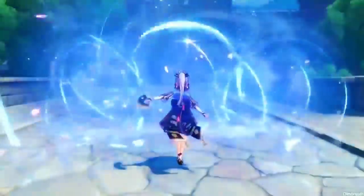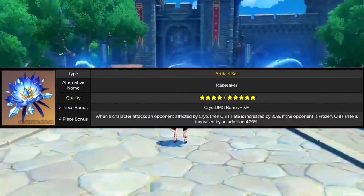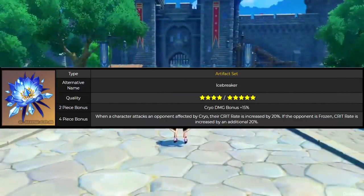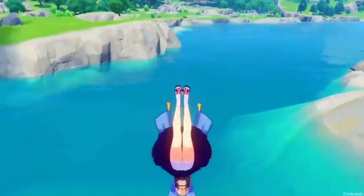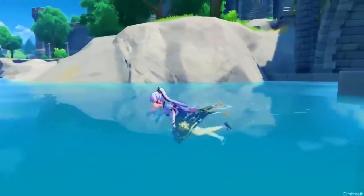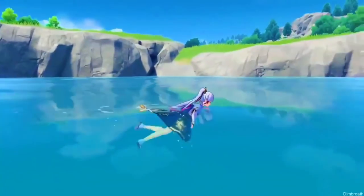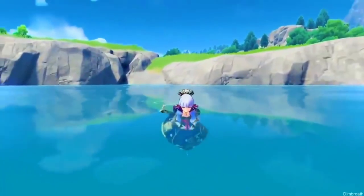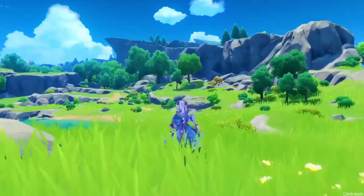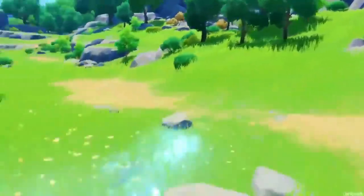The artifact build I would recommend is 4-piece Blizzard Strayer, because it allows you to completely stack on crit damage without worrying about crit rate. However, the main drawback for 4-piece Blizzard Strayer is if you are in any sort of co-op and anyone brings a Geo or Pyro element, then enemies will no longer be frozen, which does decrease your crit rate by quite a bit.